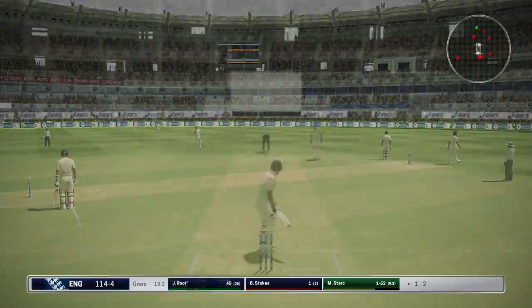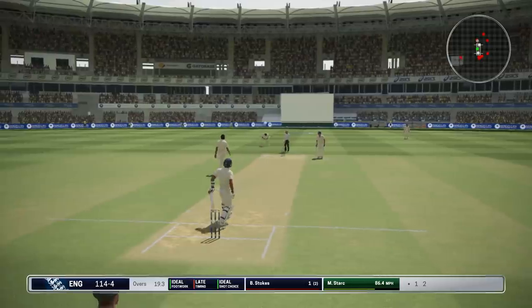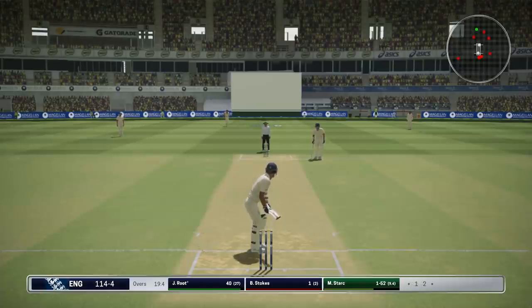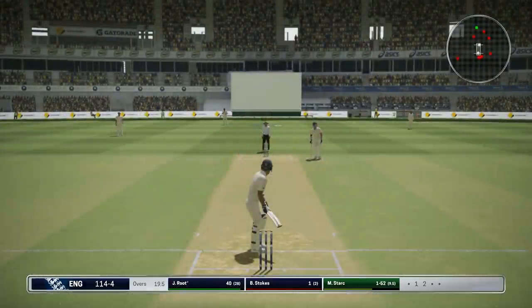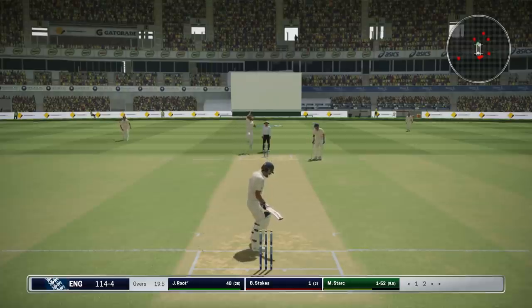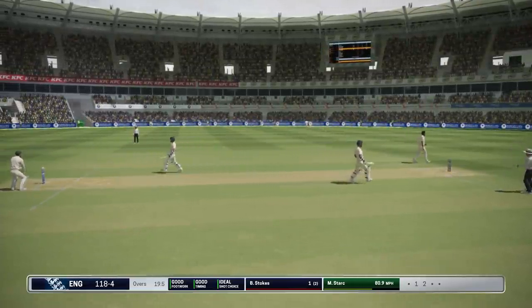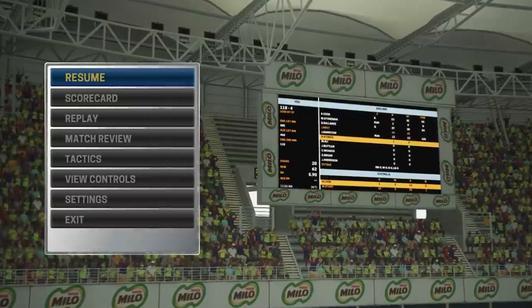Good running — Root's on 38, so if we get three fours from this over he'll get to his 50 before the end of this episode, which would be great. Try and hit that aggressively down the ground but it didn't quite turn out the way we wanted. The batsman just couldn't get out of the way. This is going to be a Yorker — and we came down and met it and hit with some force to the boundary! That was brilliant. Joe Root on 44, Ben Stokes on 1.